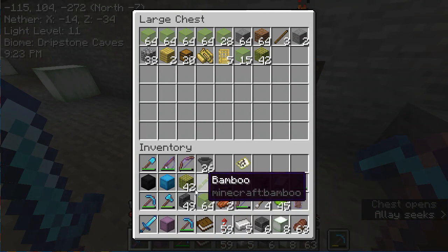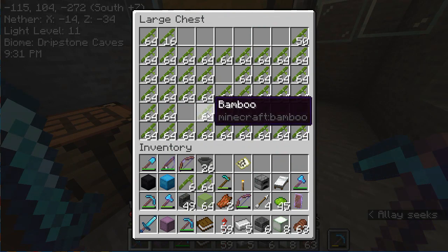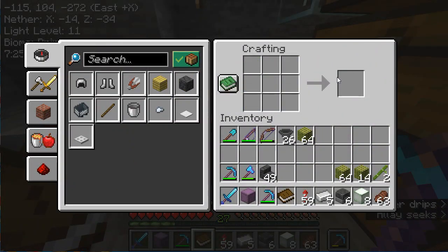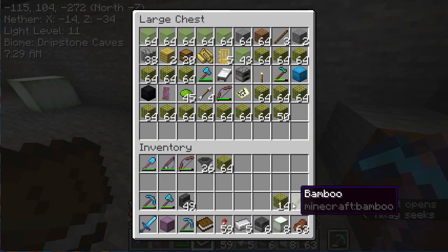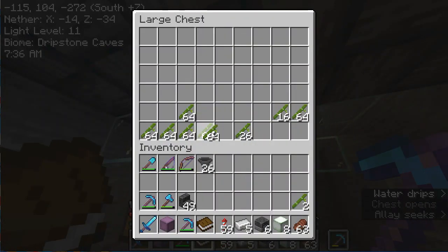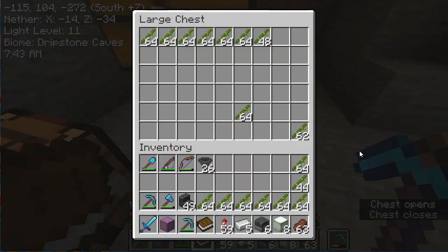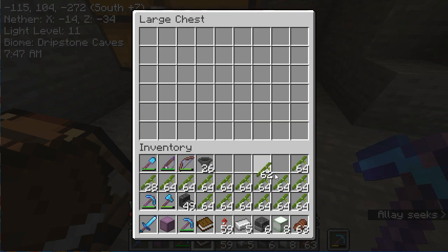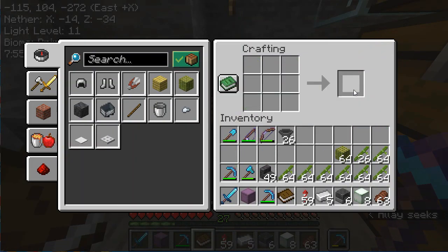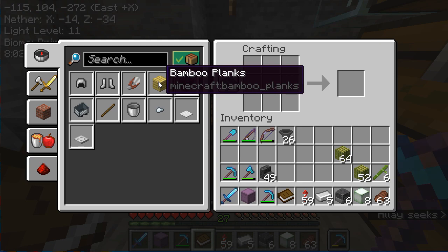I just keep repeating this process until I have emptied the three chests, and that goes by pretty fast. We're almost done. As we finish taking these out of the chest, we check that one, check that one — and this empties all the chests. Now we can convert these into bamboo blocks, and then once that's done, I'll convert them into bamboo planks.